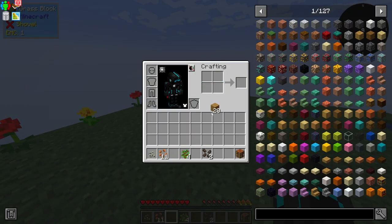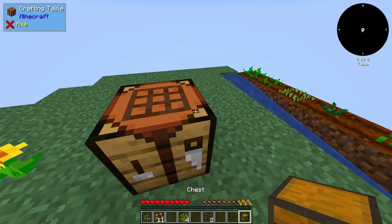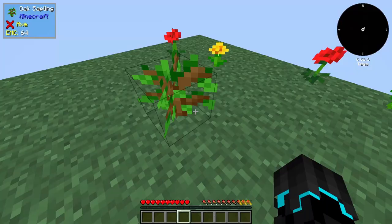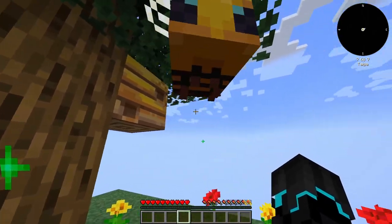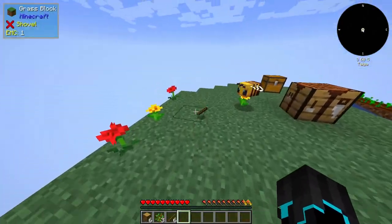I'm going to get a crafting table and then after that I am going to get a chest because this inventory is going to get really, really annoying to deal with very fast. And I do believe that we can — the tree — hey, bee! Anyways, we're going to get a bunch of wood here, just like that.